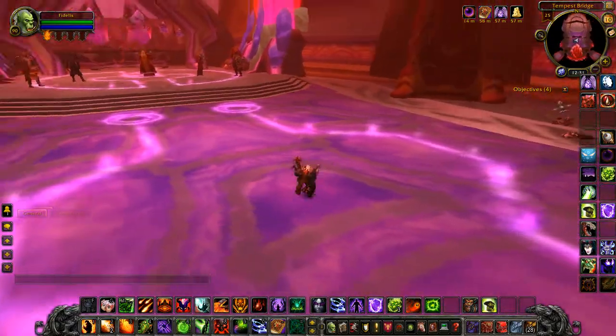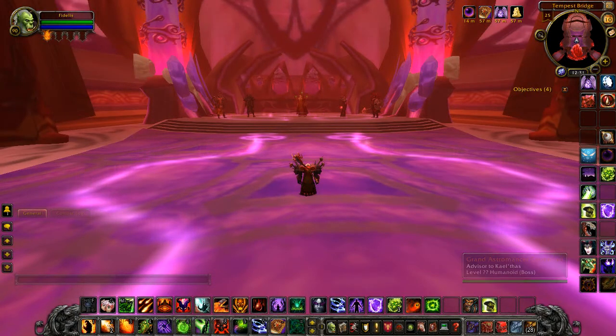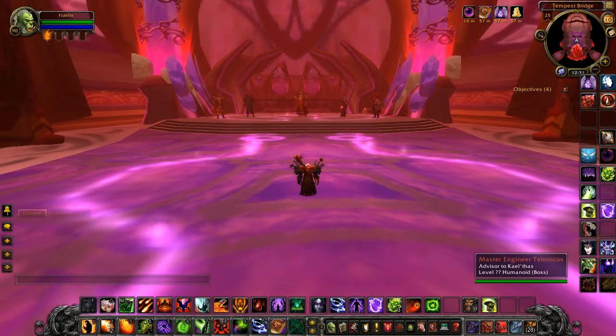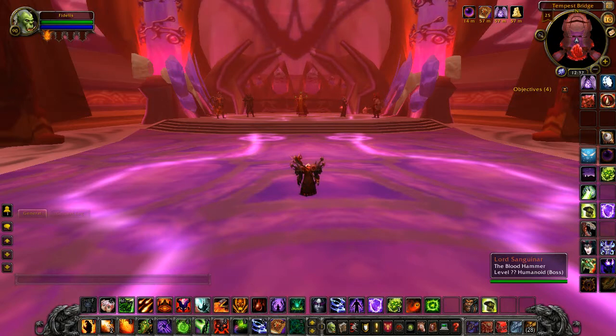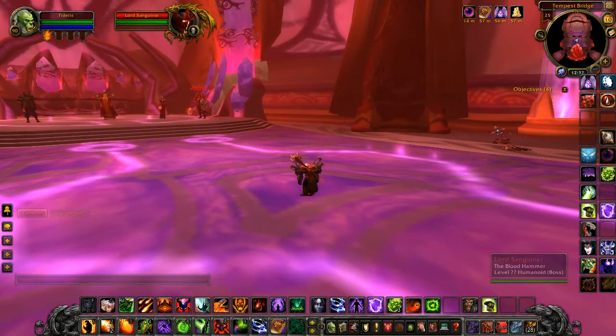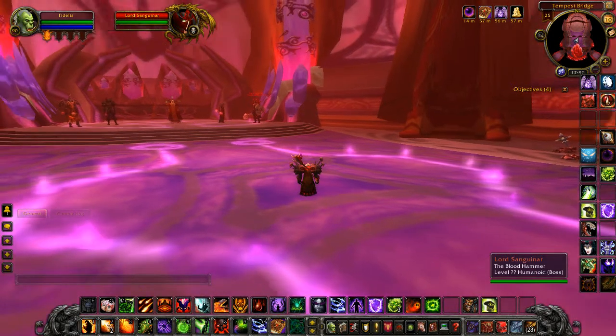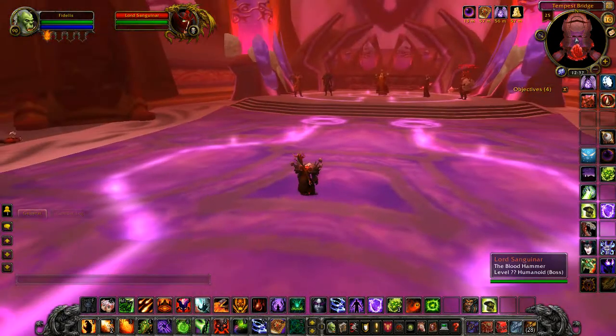Let me give you a small rundown of how this encounter works. First off, you'll fight his four advisors one at a time. After you knock him out, you'll get Thaladred the Darkener — all he does is walk very slowly and he silences you, which can be an issue if you don't take him down fast enough. Then you face off against Lord Sanguinar on the far right — he's the one that fears you, so watch out for him. But in the first phase, they're pretty easy on their own.